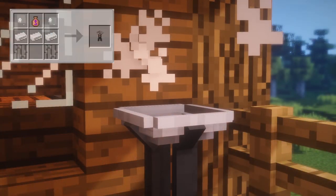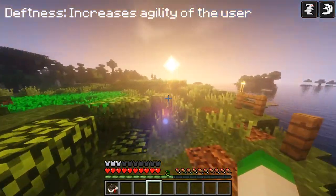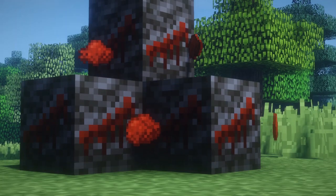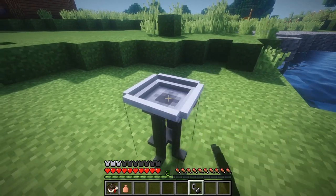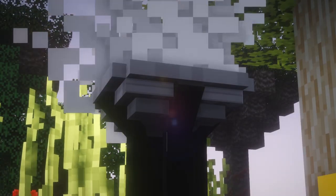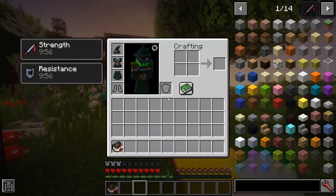Braziers burn reagents that give off varying incenses, providing some positive effects to the player. Incenses all require dragon resin, followed by the mixture of herbs and essences, and the lighting of the brazier for the incense to be burned. To receive the effects, however, you must sleep within the smoke that is emitted by the brazier.